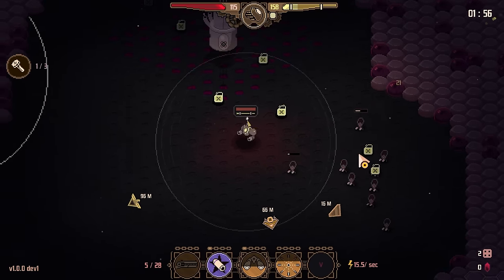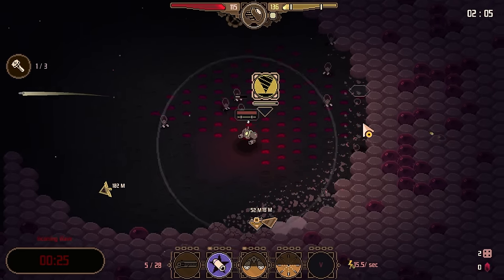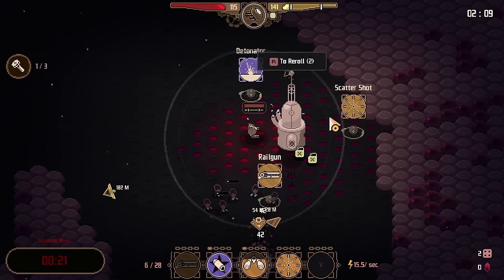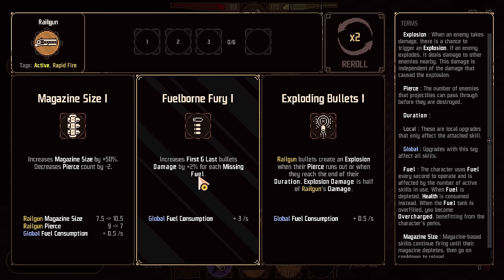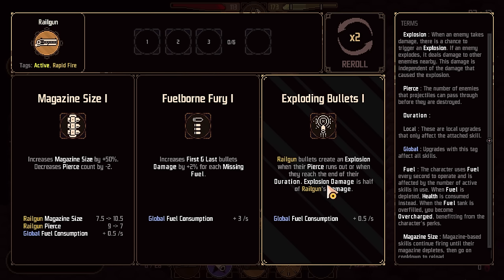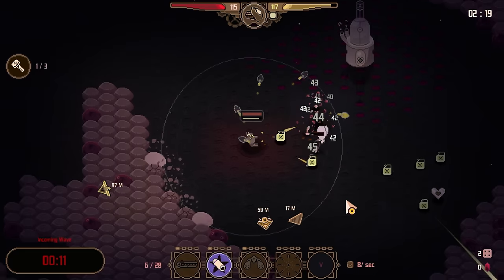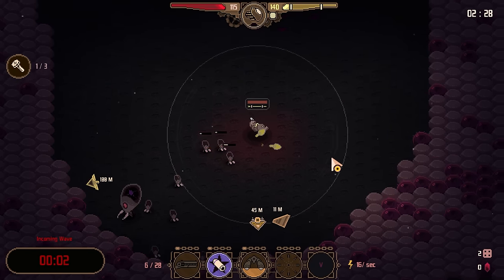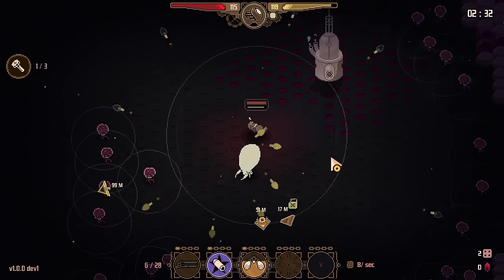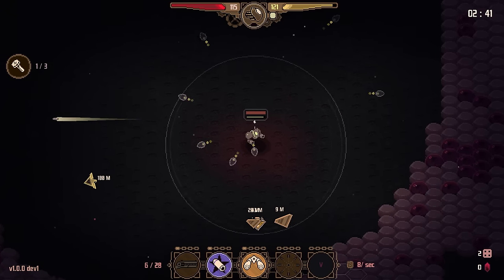I'm not sure if there's a set amount of locations on the map or if they just spawn in an area around you. If they're in a set location, they've done a brilliant job of making it seem like they spawn nearby. Railgun — decrease pierce count by two, magazine size up 50%, first and last bullets deal more damage — railgun bullets create an explosion when their pierce runs out or when they reach the end of their duration. Exploding bullets sounds neat! We might need to take something that reduces the pierce count if we want to make it actually explode. Here comes the swarm — let's back away. They exploded real good!